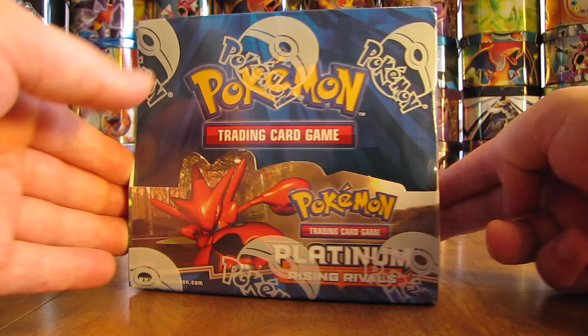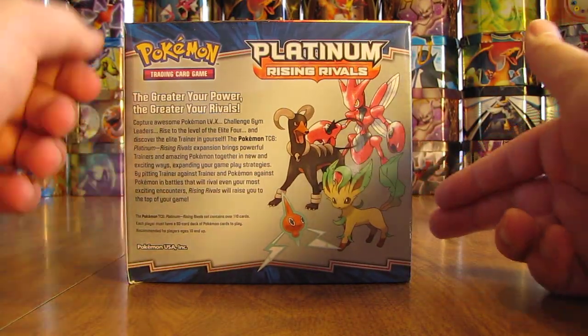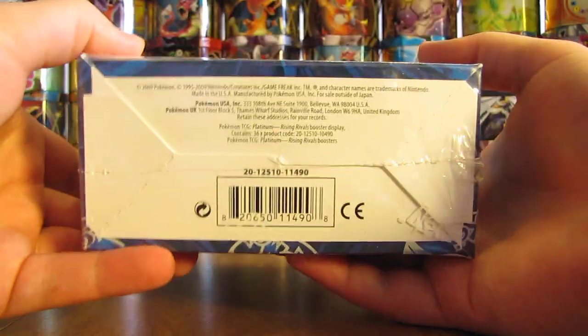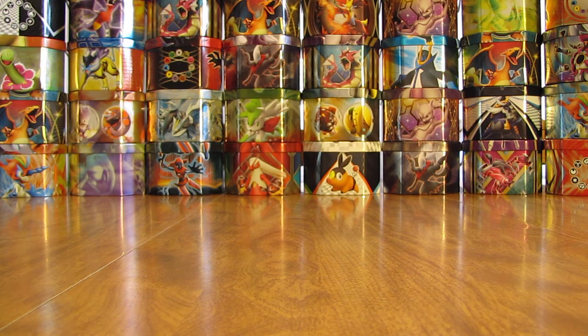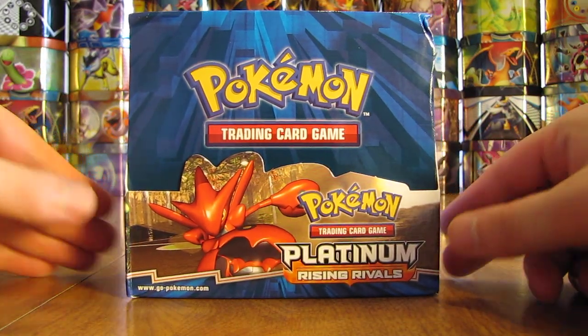What I'll do here is give you a 360 view of the artwork on the box, take the plastic wrap off, and then get to opening the packs. I'll do Part 1 and Part 2, with 18 booster packs opened in each part. In this set you can get Level X cards and reprint cards — there are no shiny holos like in the Platinum set I opened two weeks ago. The reprint cards in this set are all Pikachu: Pikachu, Surfing Pikachu, and Flying Pikachu.